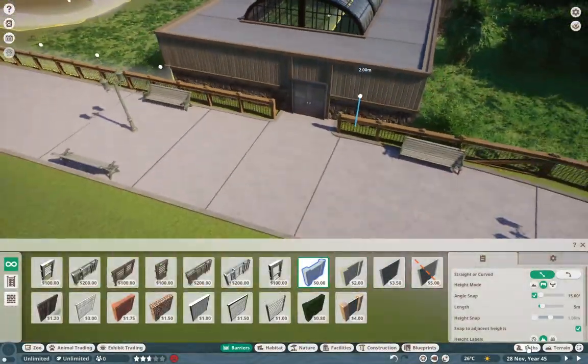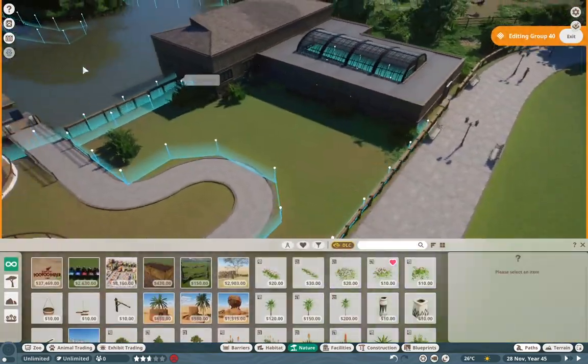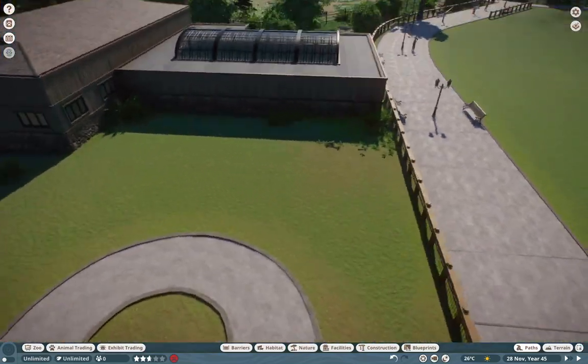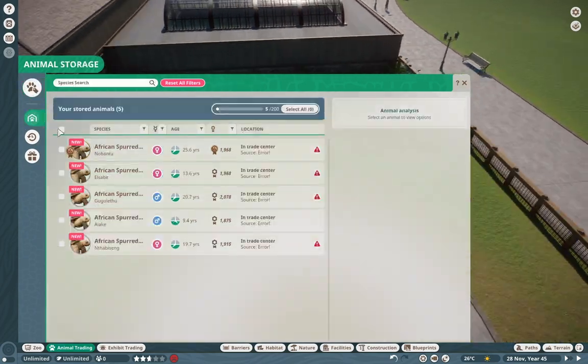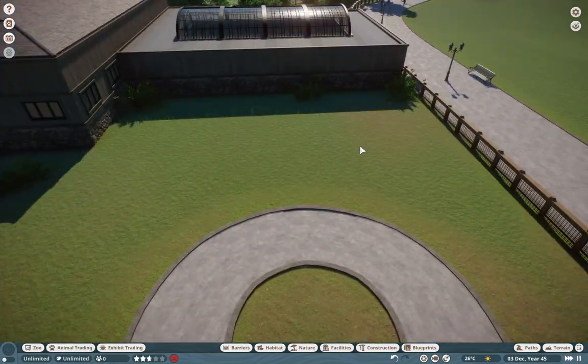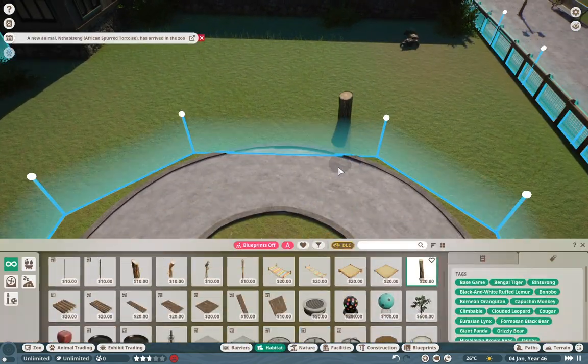Hello everyone and welcome back to another episode of Riverbend Discovery Center. My name is Leif and it is so great to have you guys back here once again. It's going to be a quicker episode today — just a little something to snack on when you're going about your day.